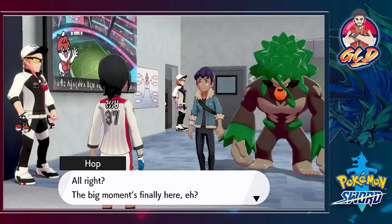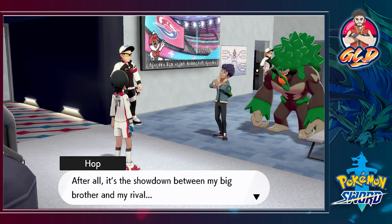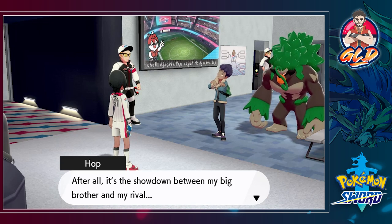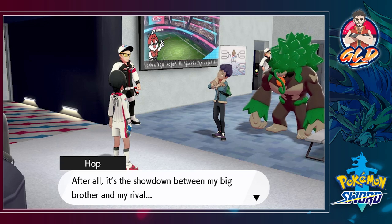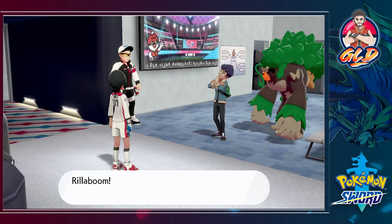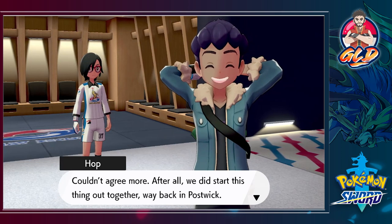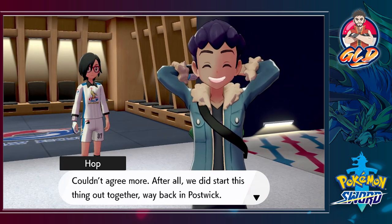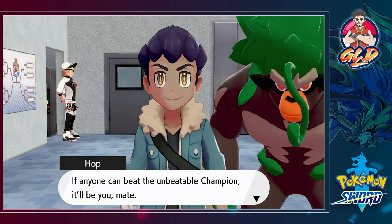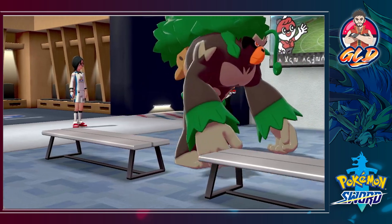The big moment's finally here. Hop arrives to cheer Draven on. Hop points out it's the showdown between his big brother Leon and his rival Draven. The player jokes this isn't really a rivalry since they've defeated Hop countless times. Hop says he wants his brother to win but already knows what's going to happen. Leon endorses cheering for Draven too - after all they started this thing together back in Postwick. Gorilla boom - flipping you off, Hop!